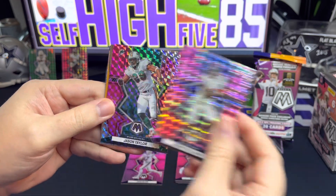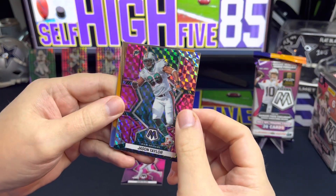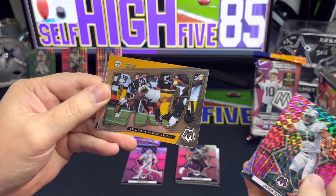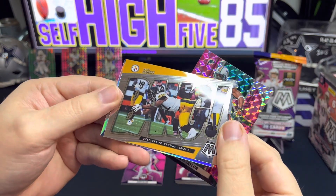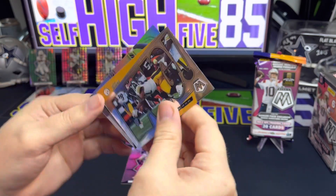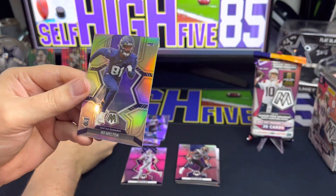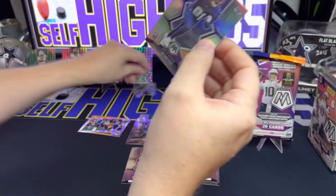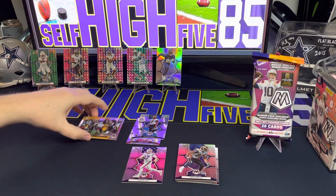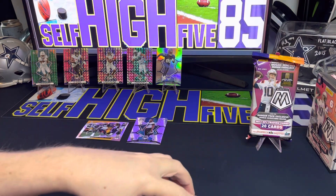We got one more pink for the Dolphins — let's see if it's maybe the new rookie quarterback. Nope, we get an old school player in Jason Taylor. That pink, orange, and green kind of look good together. We've got an insert for the Steelers — that is Najee Harris, Bang insert. Don't really like this one as much as I've seen in the past, but still Najee Harris is a good second-year player. Our silver for the Seahawks is a rookie — Boye Mafe. Got quite a bit out of that fat pack, including the pink camos, a rookie silver, and the Bang insert.